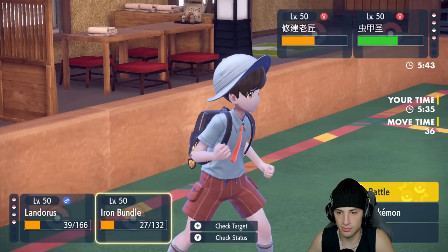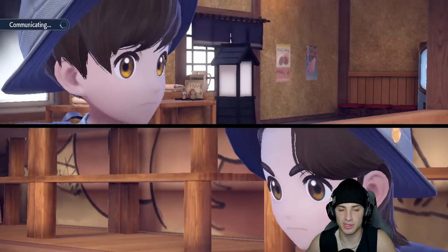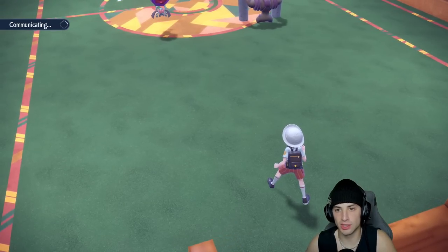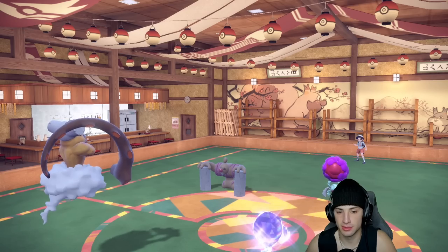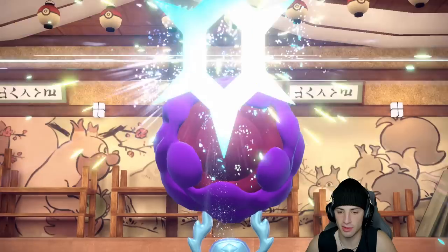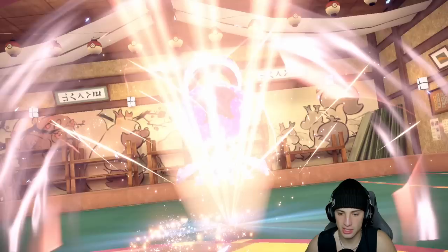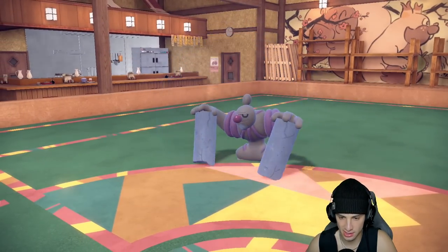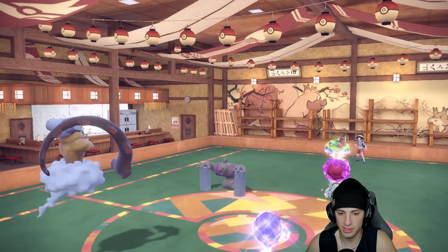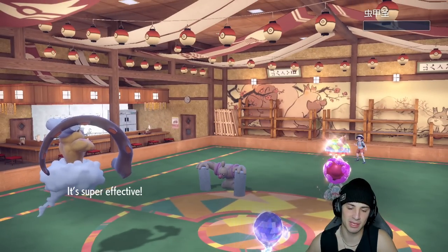Rabsca Terastallizes to Ground type. Conkeldurr protects and retriggers Guts. I go for Hydro Pump on Rabsca — if it lands, that's beautiful. It ends up protecting, so Landorus blocks Sandsear Storm. But I land the Hydro Pump — ripping Rabsca right out of there, a big time turn for us. We still have Yanmega in the back end, and the match is looking real solid.